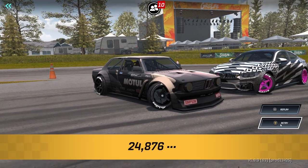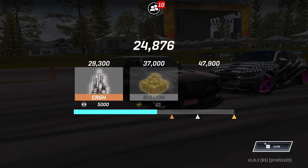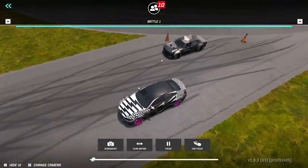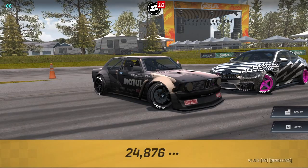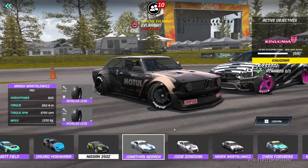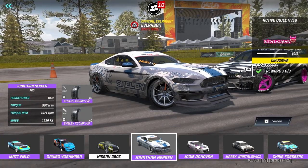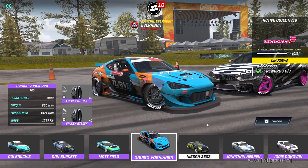I'm going to try it with another car. The game devs hooked me up with a couple new FD Pro cars that we're going to try — one of them is Johnston Nairn's Mustang and Dai Yoshihara's BRZ.